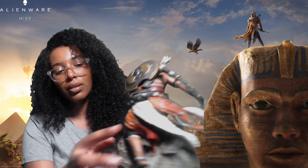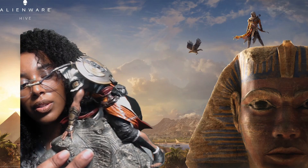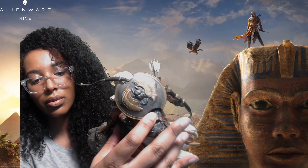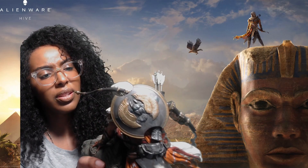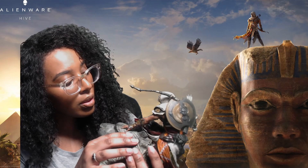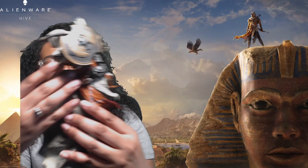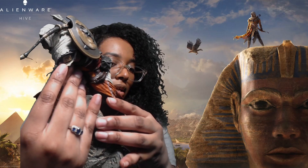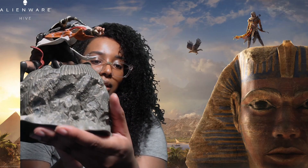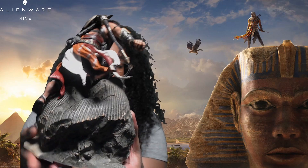He's wearing sandals. Look at that design. And he's got a shield. He even has his tattoos, the Eye of Horus crest, and an armband right there. Even underneath the flaps there's still more detail — his foot and that crevice of the statue.